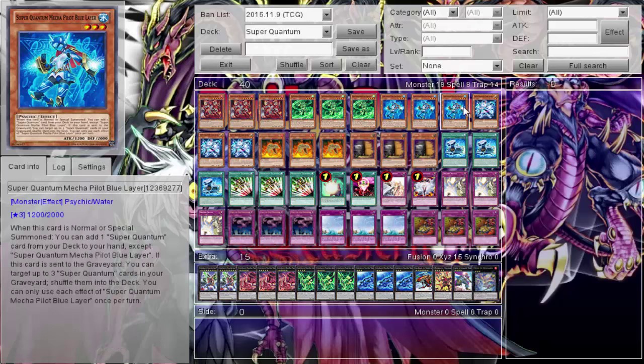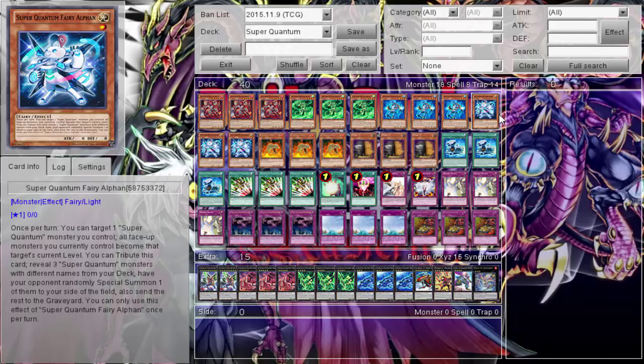Then you have the Super Quantum Fairy, which is pretty good. I didn't really use the first effect where you target a Super Quantum monster and all face-up monsters you control become that level — though you could special summon Red, normal summon this, make it Level 12, and go into your Xyz.